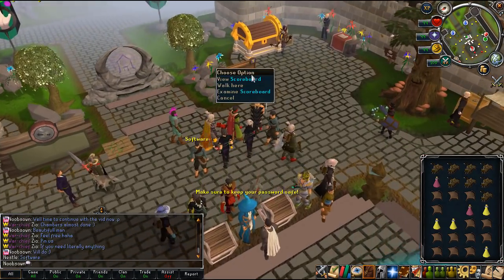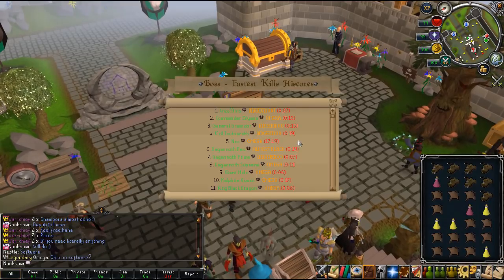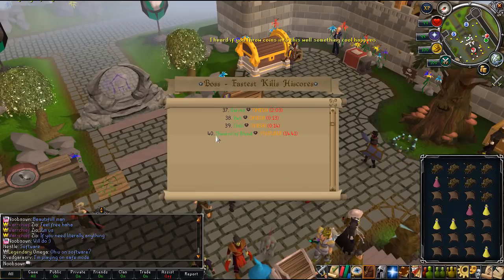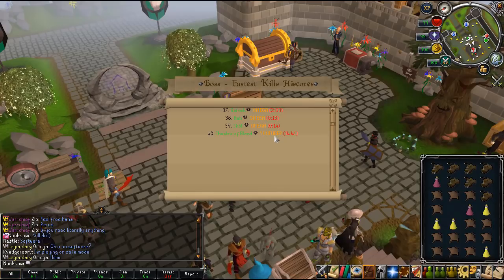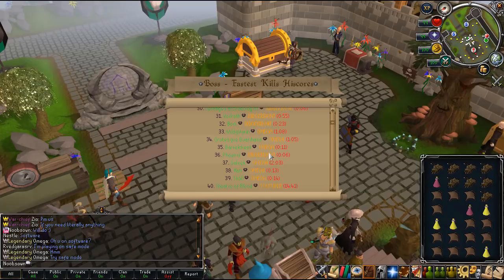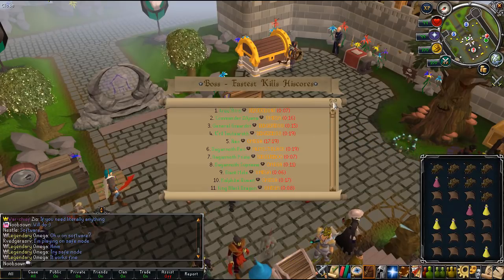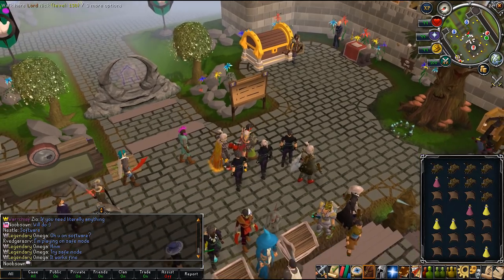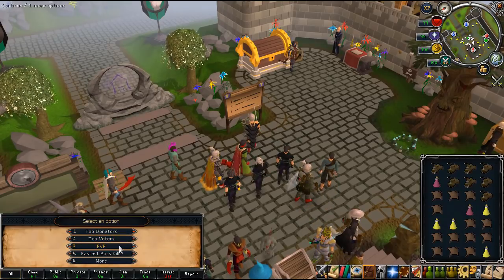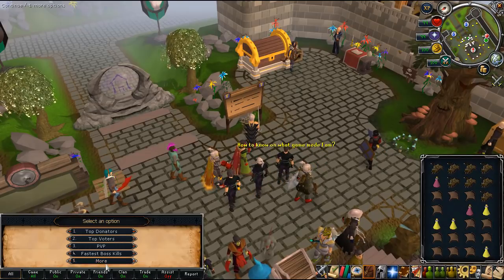You have the scoreboards here at the home area. If you go to fastest boss kills you can basically see it for every single boss. Scrolling down I can see my name - it says YouTuber because that's my account name. The head moderator Omega is being a beast claiming a lot of the fastest times, so come beat his times and be the best PVM-er in game. You also have top donators, top voters, top PvP guys, top boss kills, top Dominion Tower, and a lot more.